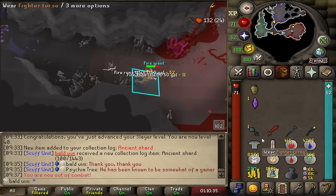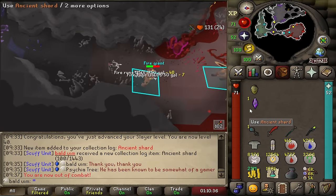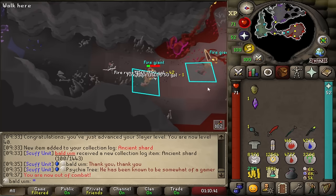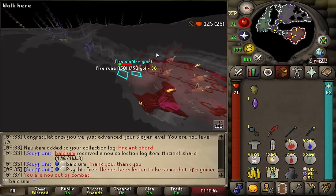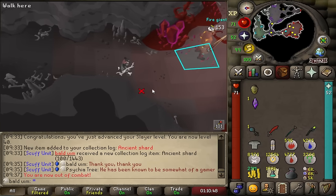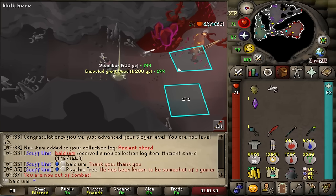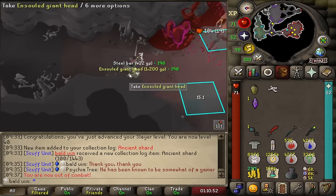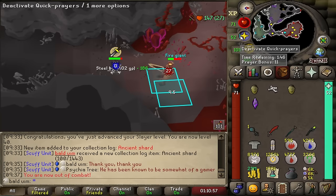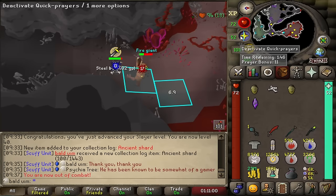We have our Konar task, as you can see from the Brimstone chest. We've got a very pocketed ancient shard from one of these guys down in the Giant's Den. These are utterly pointless right now — I can't make a master stash to put the Arclight in, so they're kind of redundant. The ensouled heads are really nice though. Got the inventory set up to be doing this, so let's get cracking.